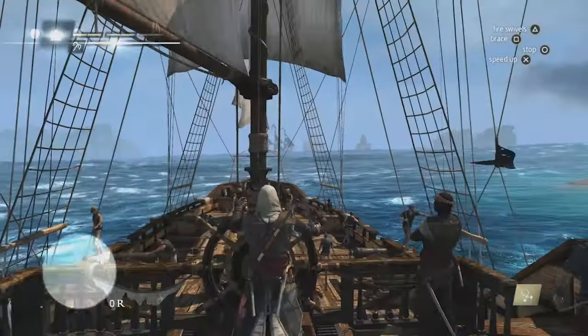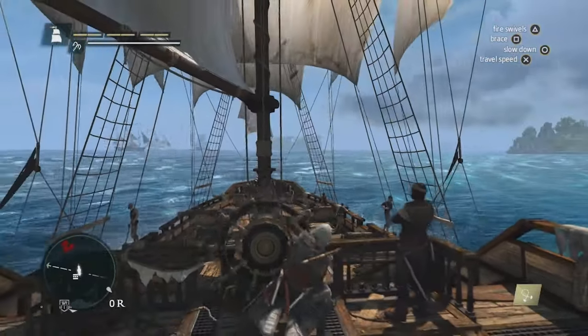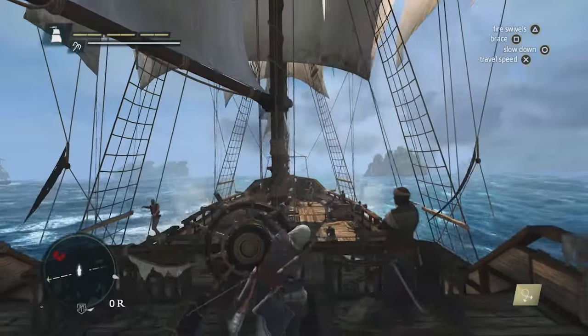Using the spyglass, we can really see the contents of a ship, but you can also assess the danger and threat level of these ships. But for now, we're going to continue to Mysteriosa to find that treasure.